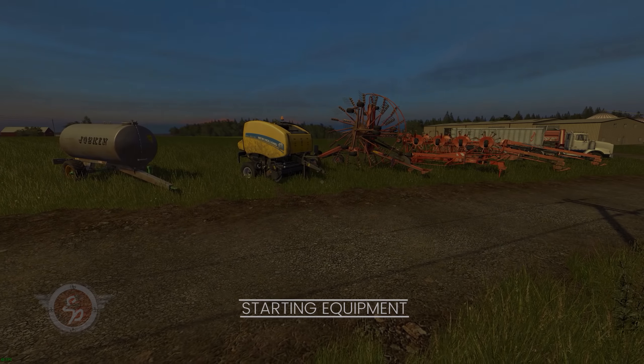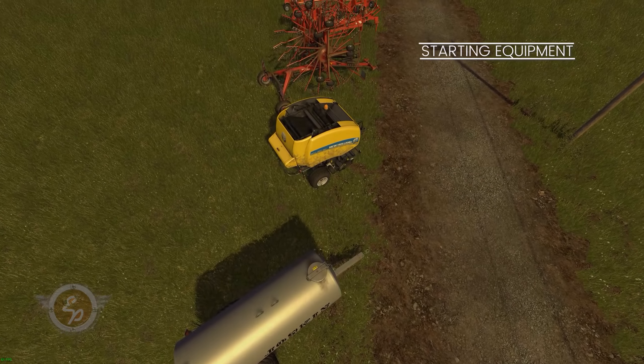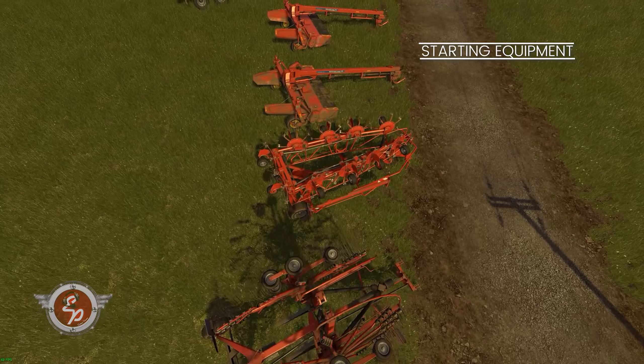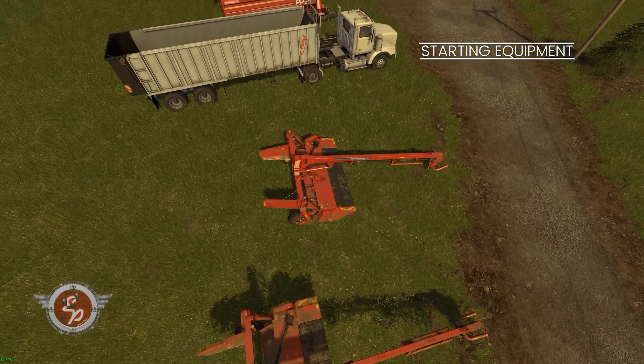Number three, grass distance textures. Default FS17 maps don't have any distance textures for grass. However, Frontier Design maps do. What this means is all three growth stages for the grass show up at close range and in the distance. Again, this is not something you'll find in many other maps outside of Frontier Design.